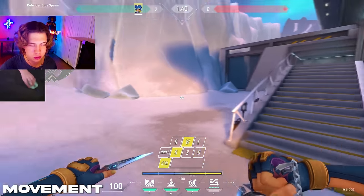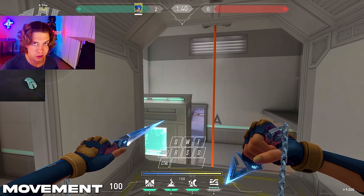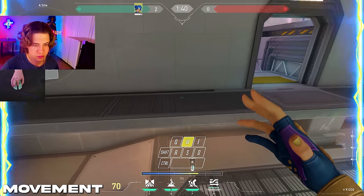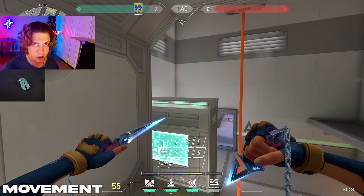You might have noticed that I press control a lot when I'm doing Neon movement. I do that out of habit, but there are actually some uses for it. When jumping on some boxes, pressing control while you're in the air gives you that little bit of extra height to keep your momentum. If you jump onto surfaces without pressing control mid-air you'll lose all your momentum — as you can see I just completely stop. But if you press control while you're mid-air you keep your momentum.